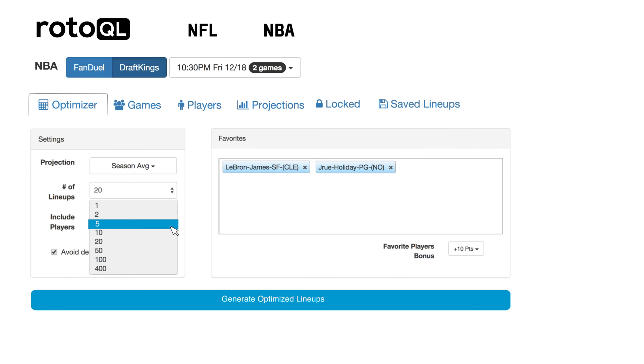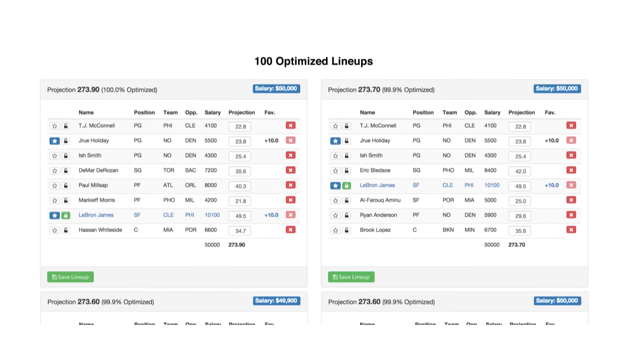Craft five perfect lineups during launch, or export up to 100 right before game time. Your workflow completed seamlessly within a few clicks.